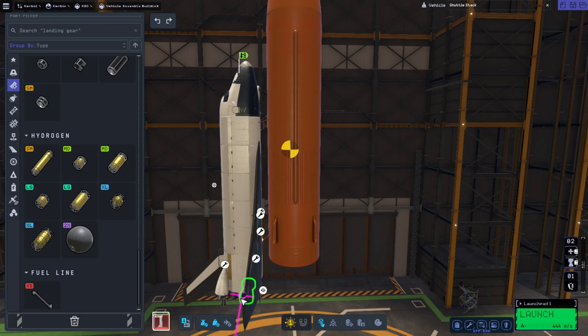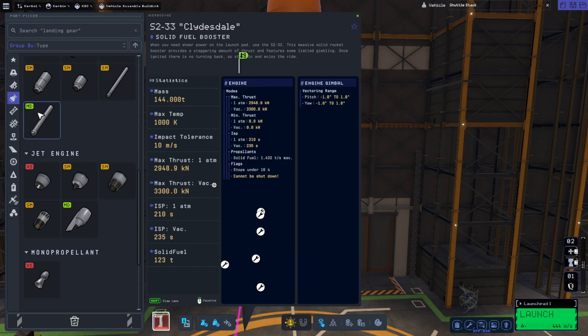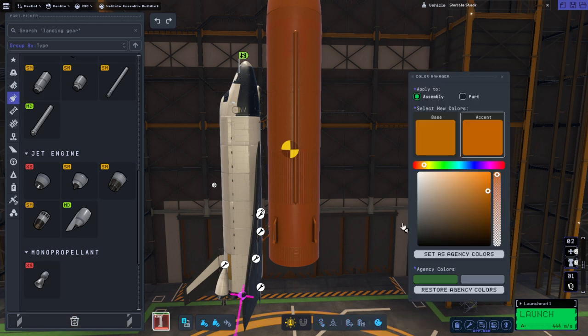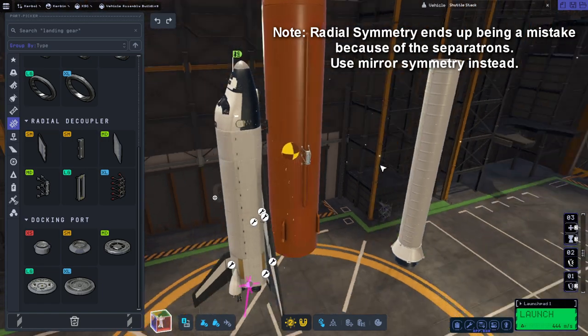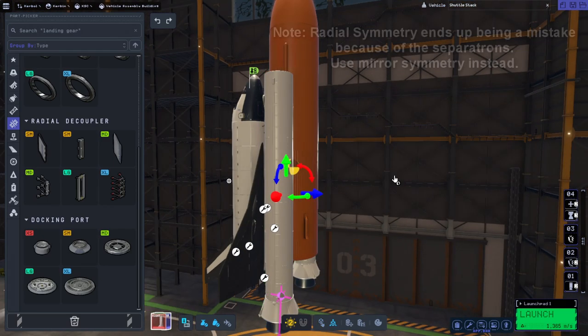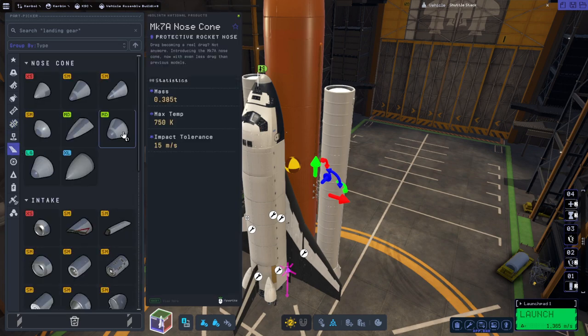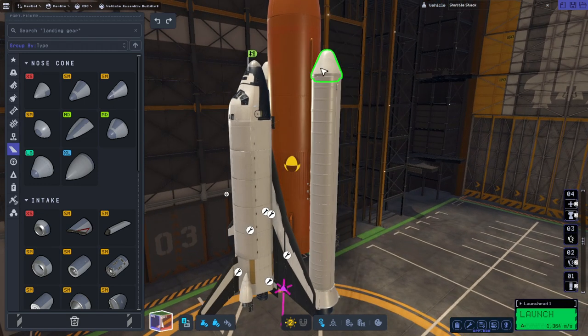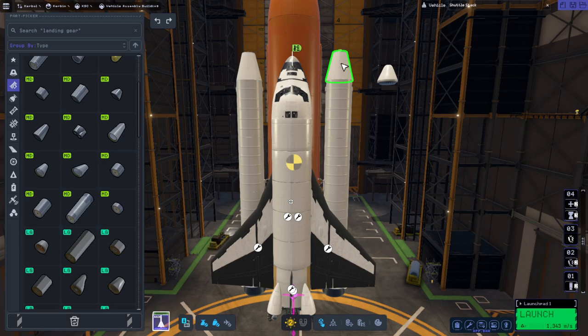We need sufficiently powerful boosters so the center of thrust gets pulled over to this side pretty decisively, and ideally gimbaling boosters. We really only have the Clydesdales - I would like bigger boosters but this is what we've got, and they have only one degree of gimbal. They definitely don't need to be orange, so let's change the color to slightly off-white. The nozzles at the bottom of the boosters extend below the shuttle, and actually the whole stack in real life is held by the boosters. We don't have a lot of nose cone choices but we only have this size.